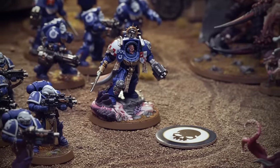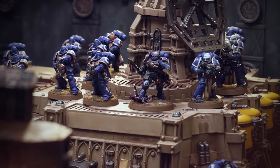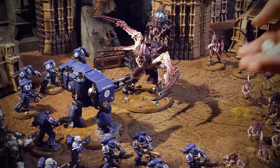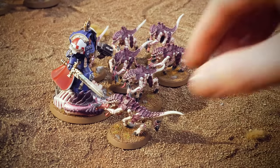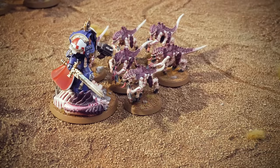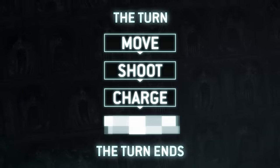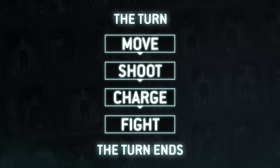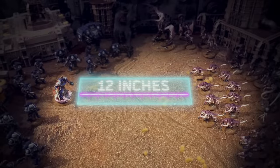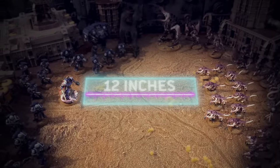Often, winning a game will require you to hold objectives, claim important locations on the battlefield, or eliminate key enemy units. For your first battles, we're starting simple — the winner is the player that wipes out the opposing army. During the game, players take alternating turns. In each turn, every unit can move, shoot, charge, and fight. We're starting with our units 12 inches away from each other, so we can demonstrate each of these phases of the game.